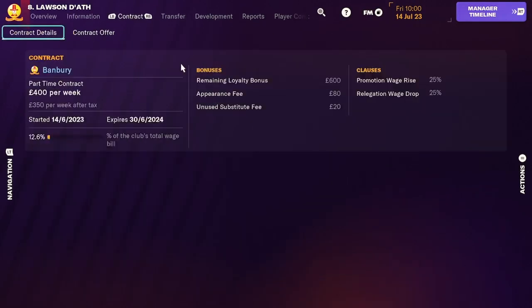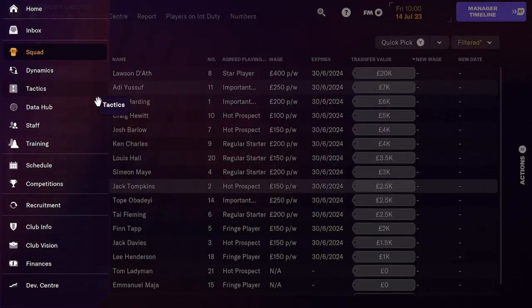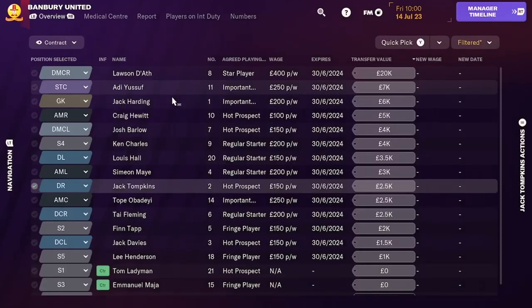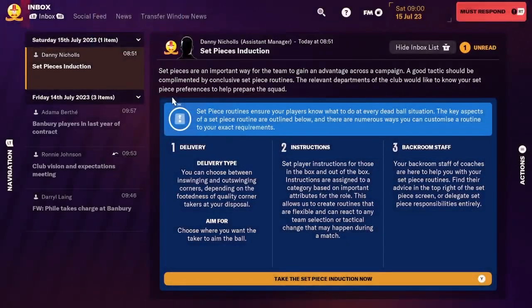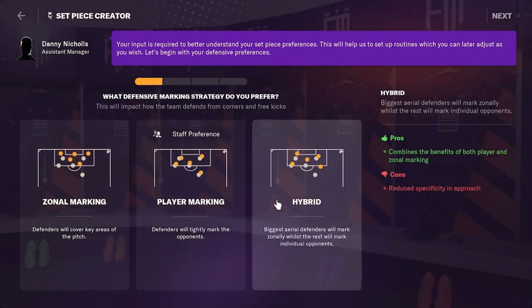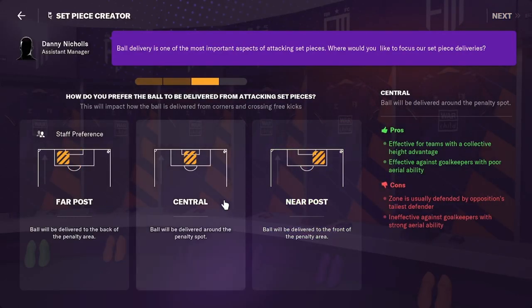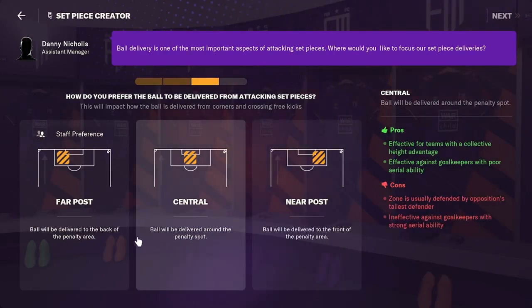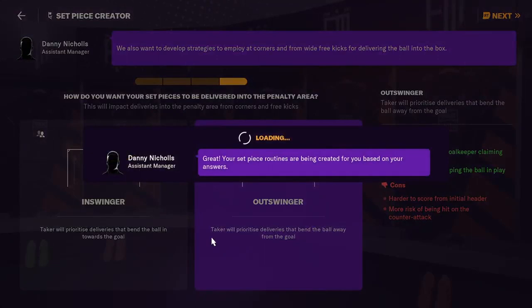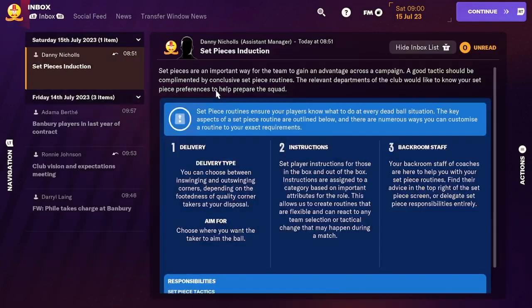He's a brilliant player but he's on a lot of money. I'm going to have a look through the squad. No injuries - I think we just continue. We've got set-piece induction. I quite like a hybrid. We'll go with near post and an out-swing. I know how set-pieces work.